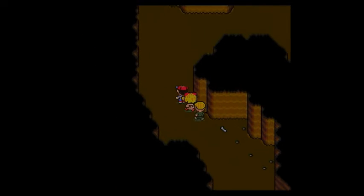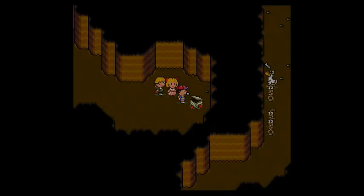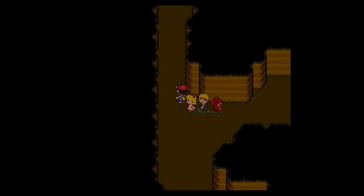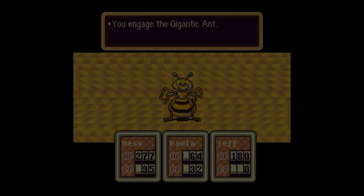Now we want to go this way — I think there's a treasure chest somewhere around here. Oh, there's a Teddy Bear! That's going to be very helpful for this area. Even though we haven't been having that much trouble with this place, it's still very useful to have the Teddy Bear so that enemies will attack it rather than the party members.